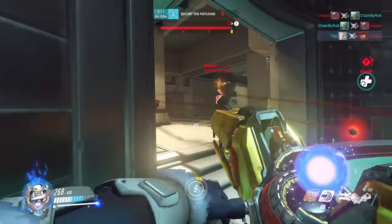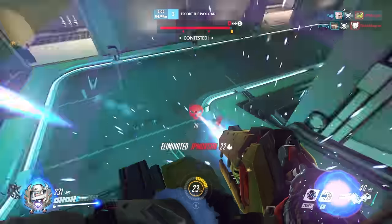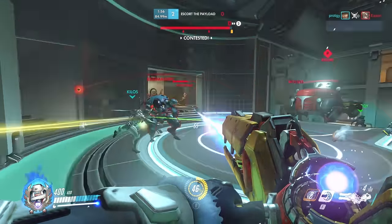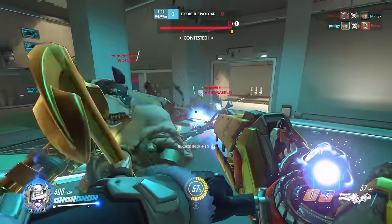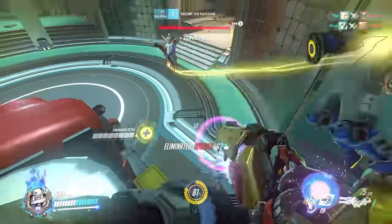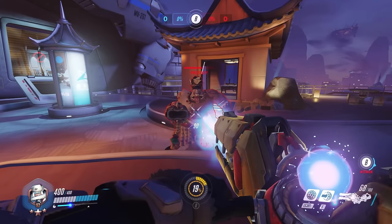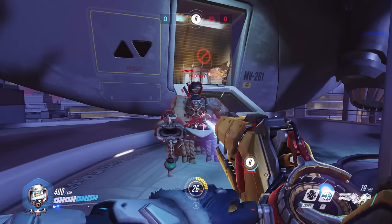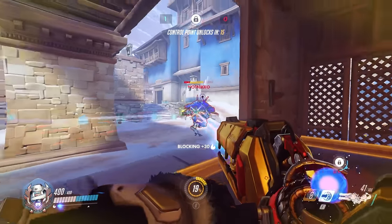The other way I charge my ult is through my right click. Use your right click to charge your ult when both teams are stalling and firing back and forth — just lob those grenades and hit as many people as you can. Each person you hit gives you 2-3% of ult charge, and it adds up pretty quickly. Make sure you have 100 energy when trying to charge your ult. At 100 energy I was able to get 43% ult charge, while at 0 energy I was only able to get to 33%. So make sure when you're using your shield, you're taking damage so you can deal more damage and charge your ult faster.